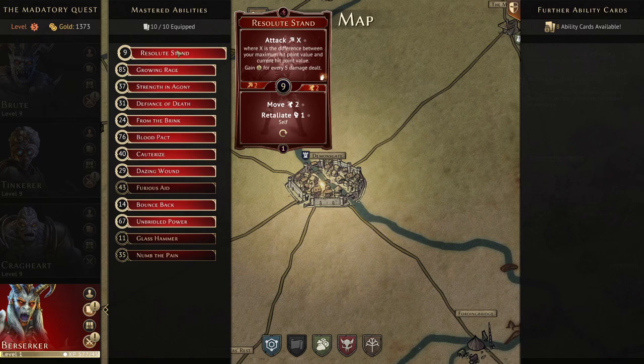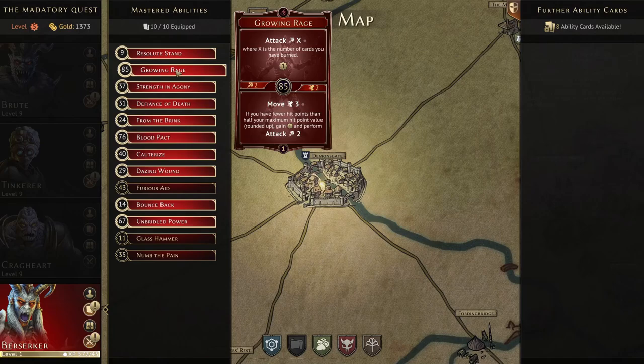Resolute Stand is here mainly for the initiative and the move-to-retaliate-one. We don't really care about the retaliate — it's mainly the movement and initiative. The top is a very interesting effect that can do a lot of damage and earn experience if you draw a times-two at the right time. For example, at level one on two health, that's an eight-point difference, so a times-two could deal 16 damage and earn three experience points.